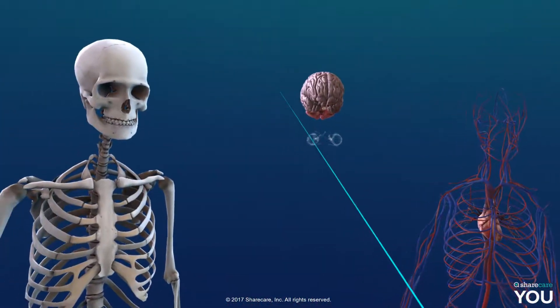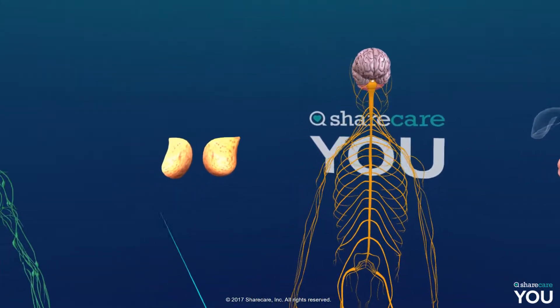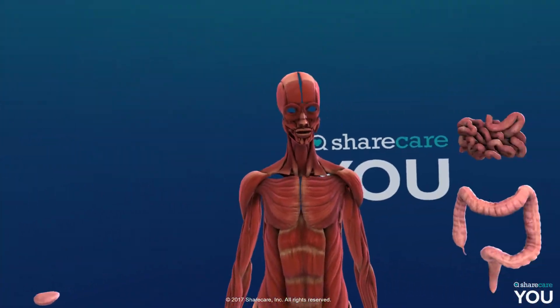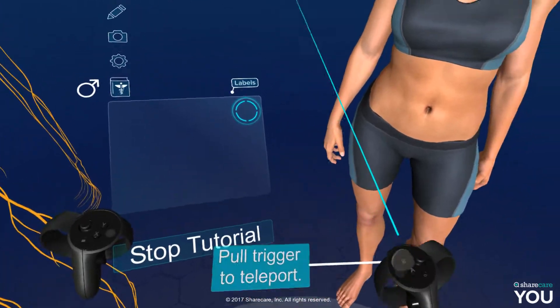It says welcome, so I guess we're supposed to do something with the eyes. We have the nervous system, I would guess. All right, now what — pull trigger to teleport, pull trigger to teleport.